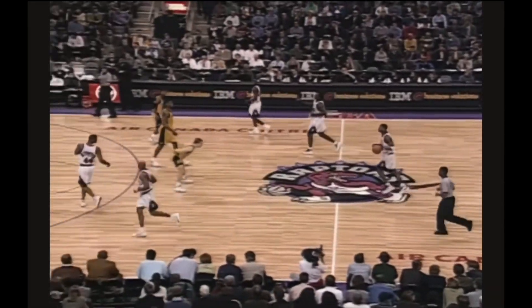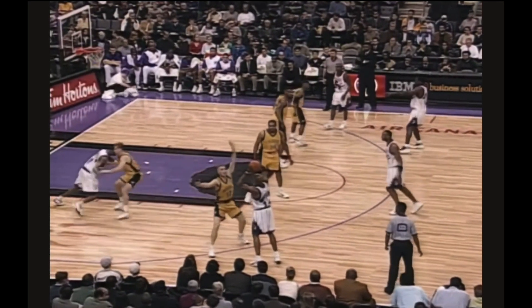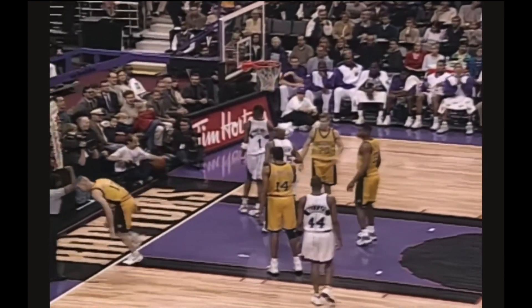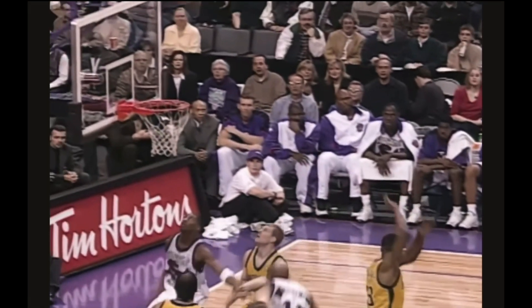Mullin turns and fires over Wallace and knocks it down. You can't waste any time coming out on Chris Mullin — you have to take your chances. Get up on him, take that risk, because chances are he's not gonna beat you on the drive, but he will nail that jumper with consistency. Vince Carter — Mullin got up on him a little too close and so Carter says see you later. But Chris has got quick hands — he'll try to reach down low and catch you from behind. If you bring that ball behind your head, Mullin will come from the back trying to get it.